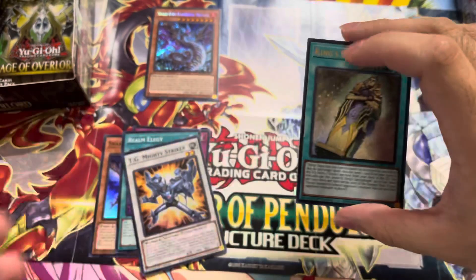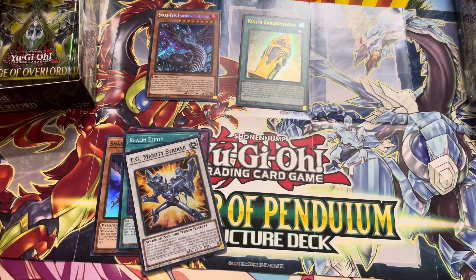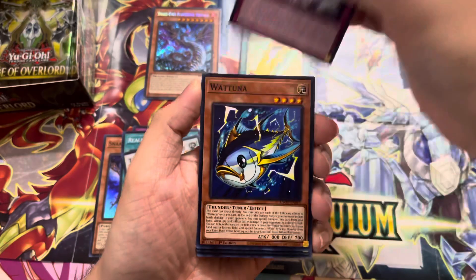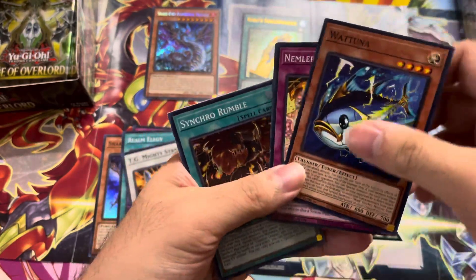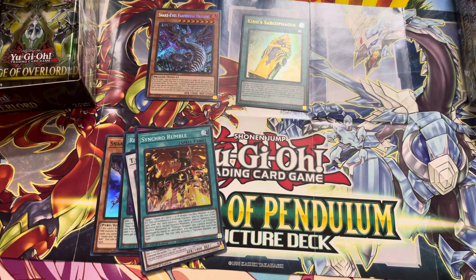King's Sarcophagus — this is actually my fourth copy. I'm selling that probably. Oh, Synchro Rumble. This card actually might be good. It's gonna be used mostly in tandem with Crimson Dragon, the synchro monster. The only deck I can think of that might use this with Crimson Dragon is probably...